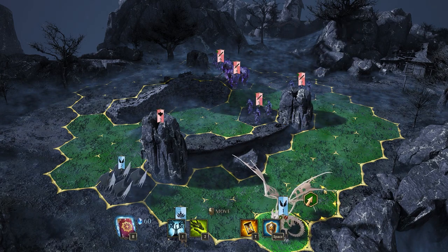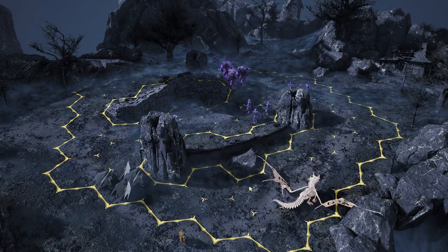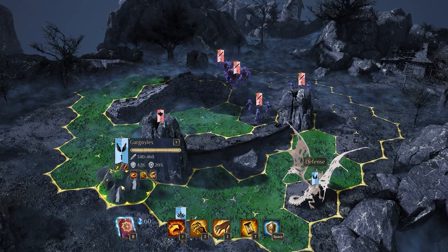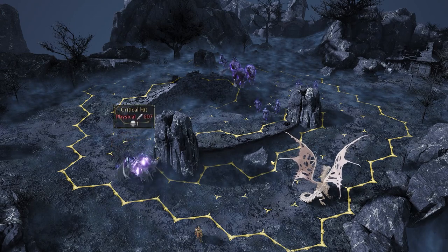The Soul Eaters' scream attack fears and stuns. Stun means you can't counterattack, and fear doesn't let you attack any units of a higher level. Because we're not using max units here, it means you can't attack anything. So the crowd control is very, very difficult to manage early on.